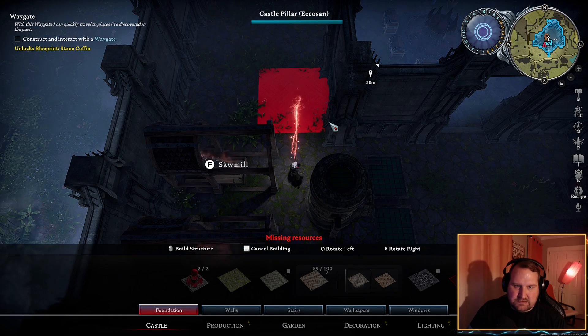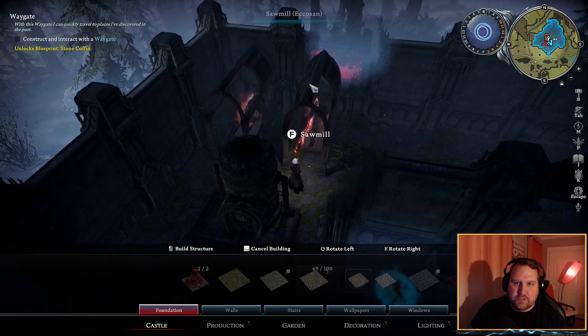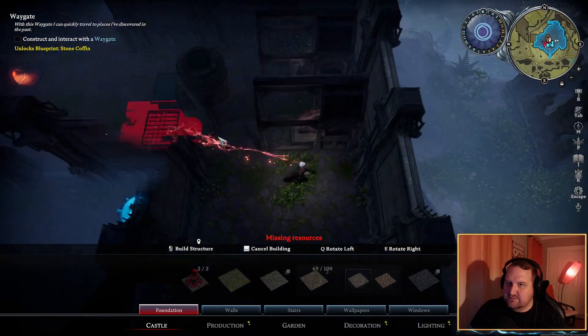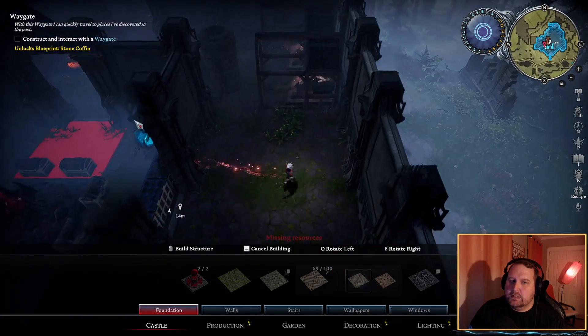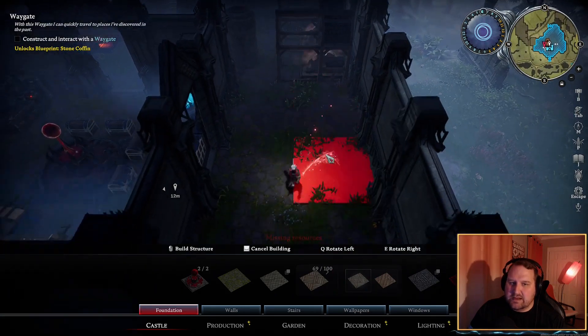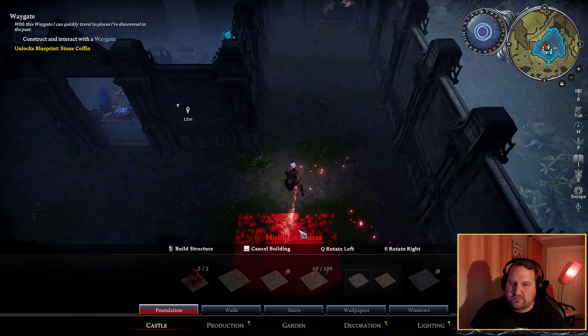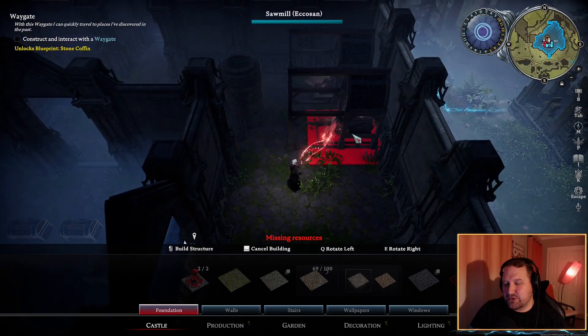I feel like it needs to be one deeper though. I might need to make a jut off on the side out here and put them back even one further. Is that even possible? Do I have enough room? I do. Because then I could put doorways here and the crafting stuff here. I mean, I could turn these sideways I suppose.